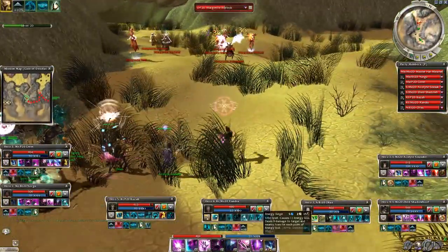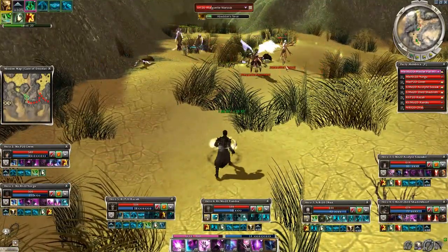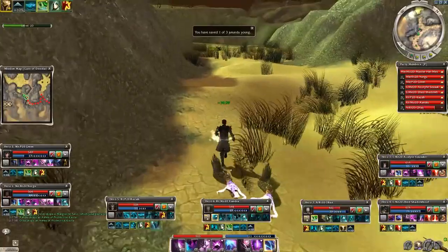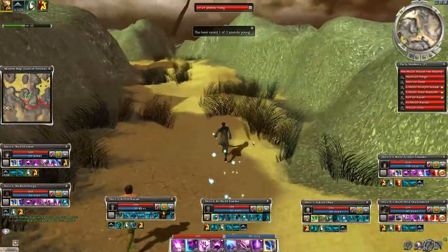After some Margonite groups you will reach the first young Jhonandu — and one very important thing: they can die from AoE attacks, so you must pay attention to the enemy groups around them. If they die after you have saved them that's ok, but you must save them to get credit for the bonus. One saved, two left.